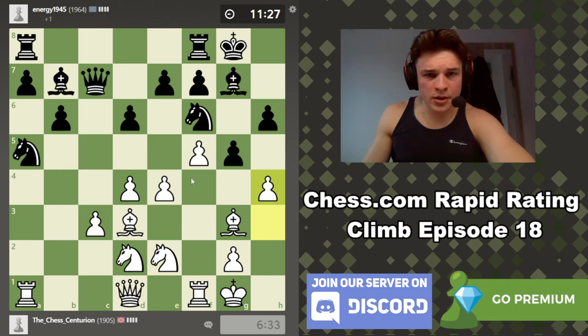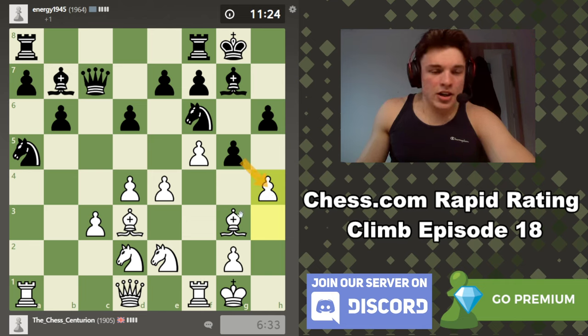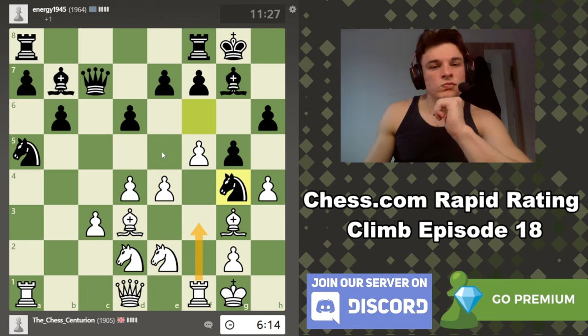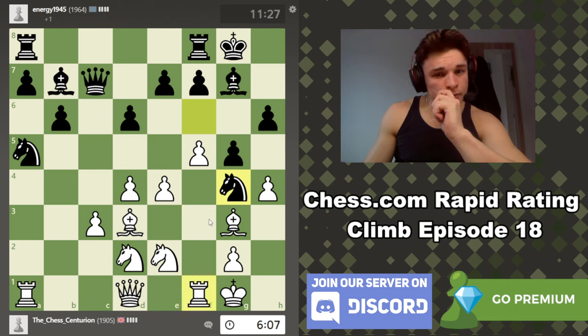We're a bit low on time. Our opponent can't take — there's no way he can take that. He's looking at this square. So if we take, he goes here and then we lose an exchange. So how do we defend that? I think our only move is rook f3. It looks scary — aligning the rook with the bishop — but he has no way to exploit it. Also he now can't play pawn g4.